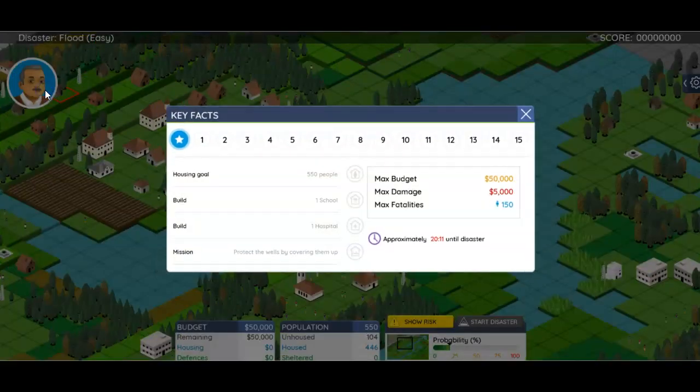Remember, we can click on our person here — you might not have the same person as me, but that doesn't matter. That reminds us of our goals and tells us how much time we have. You have points for having less than $10,000 remaining in your budget. We want to get some key facts and we want to make our missions happen.